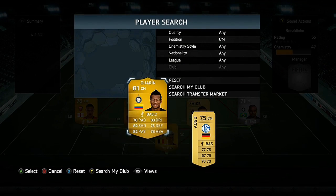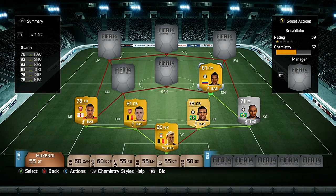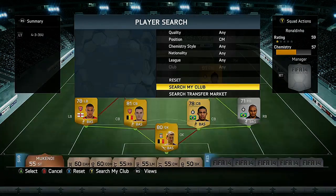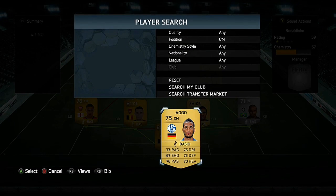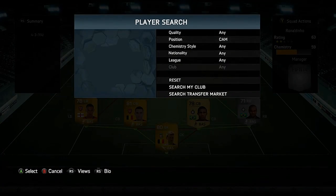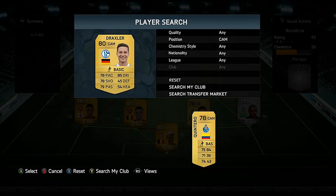Starting off in midfield, we have Freddy Guarin for Inter Milan — another Italian league player — and for only 1,000 coins he was very good, with two goals and two assists in five games. For our other central midfielder we have Aogo for Schalke in the Bundesliga.